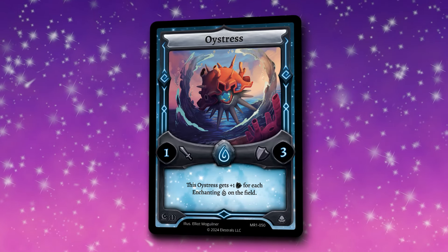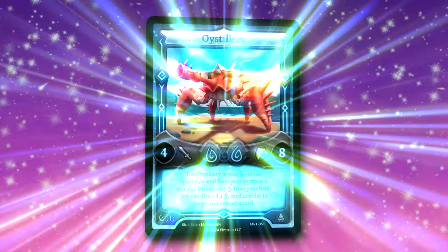But you might be like, aDrive, why is Oystress in Moonrise? Well, it's because it has an awesome ascension. Oystress ascends into one of my favorite designs of all time — Oystillery.